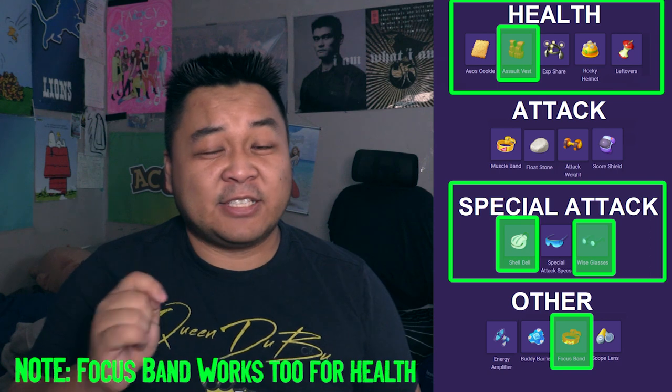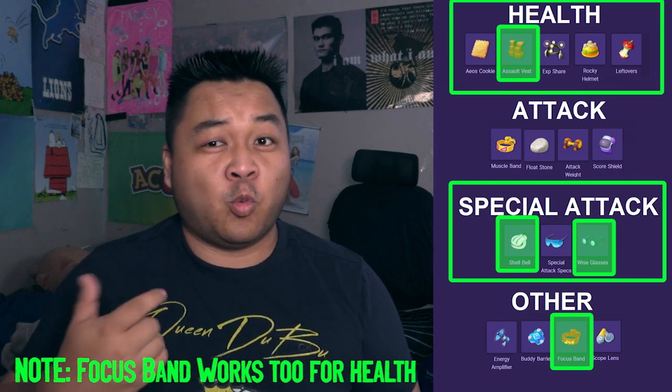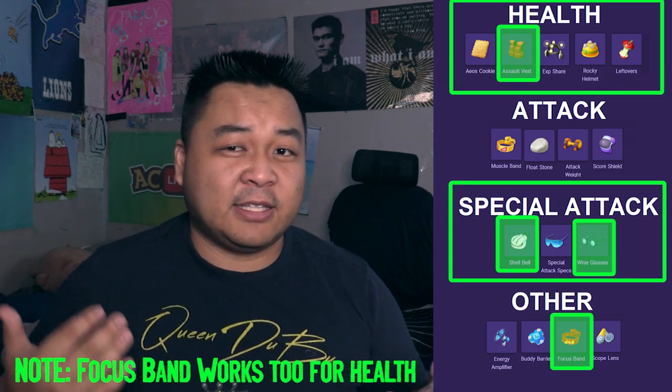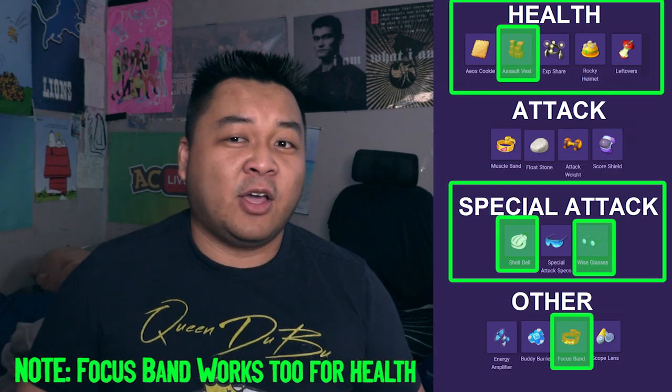For items: surprisingly, as a ranged attacker, because of how his moveset works you need to get wet — meaning you have to get close to Pokemon — so you should invest some effort into health or tankiness to make sure you don't die from the initial interaction. For battle items, I always recommend the Eject Button — it's a very easy way to get in and get out. X Attack is also very important to finish the job. Some people also use the Fluffy Tail, which lets you jungle faster, and as a ranged attacker that's very beneficial.